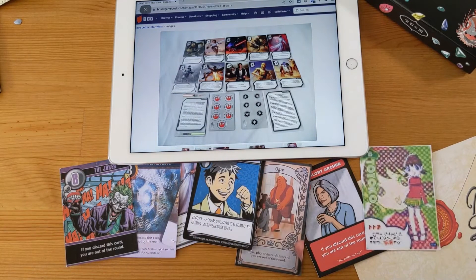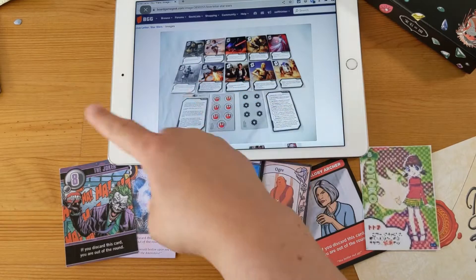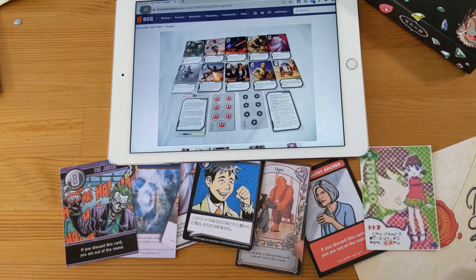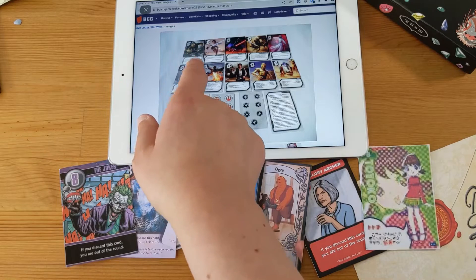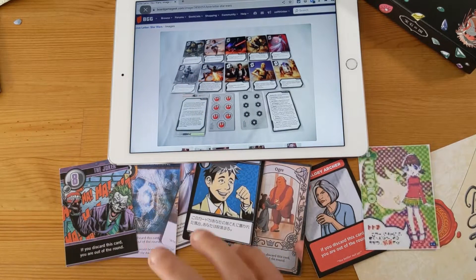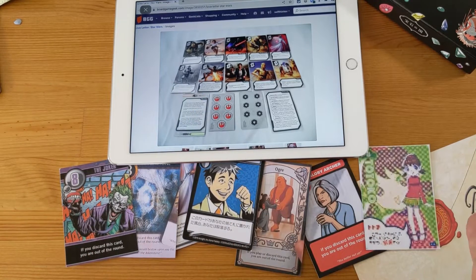There is a Russian Star Wars version. It changes the same thing as the Hobbit — you have two threes, R2-D2 and C3PO, and one of them means the lower card wins. They have an additional one — a sixth guard — which works the same as the guard, except if they do not have the number you've guessed, you may try again. And if you fail again, you're out of the round.